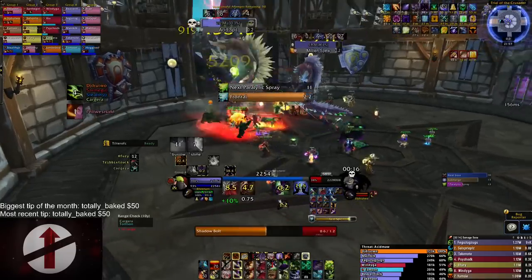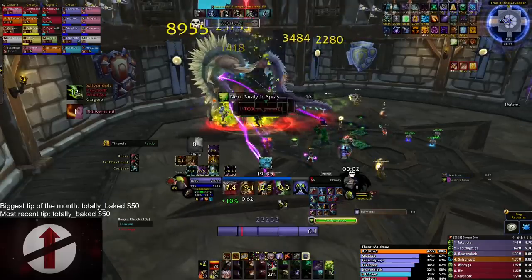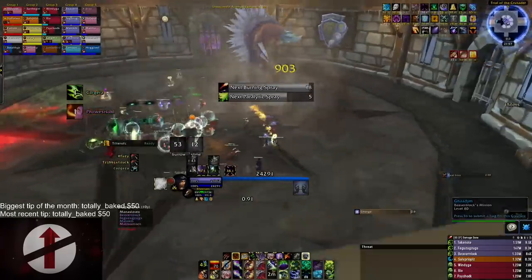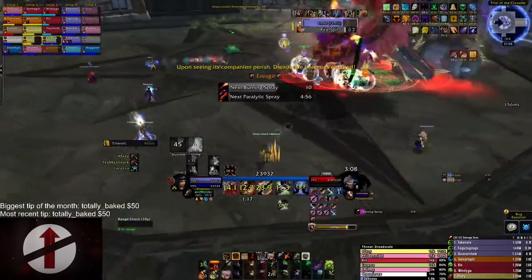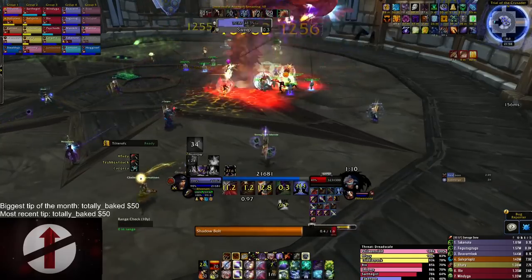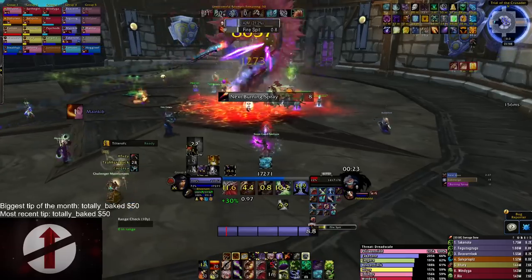In phase two there's not much to worry about from the Affliction Warlock perspective other than staying spread, since Dreadscale's flame attack on a random player spreads to nearby players — stacking with others who have this debuff will kill everyone. Also, dots continue to tick while the worms are burrowed and the DBM burrow timer is accurate. Refresh your dots before they go down, and you can even channel Drain Soul during the burrow for extra damage.